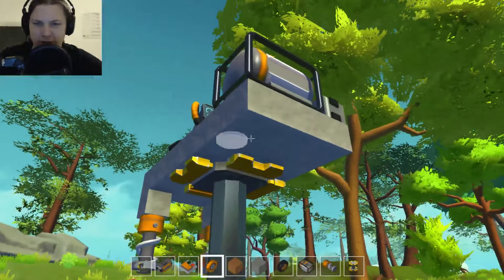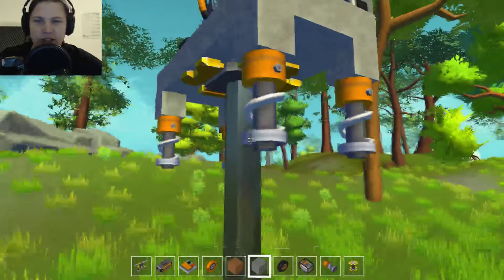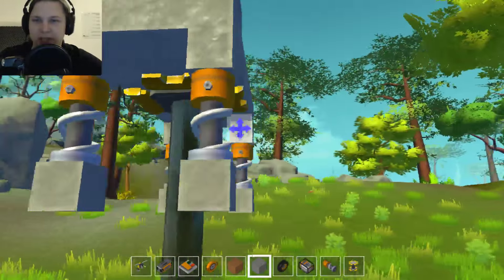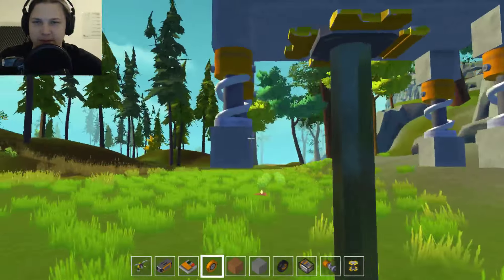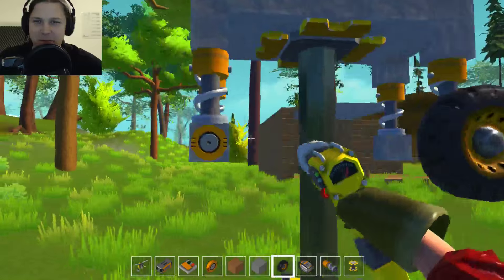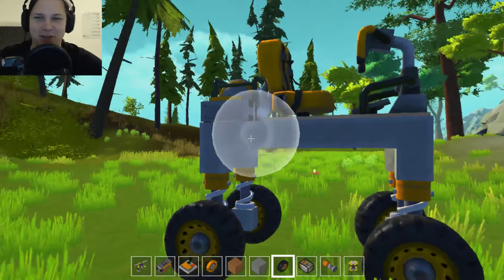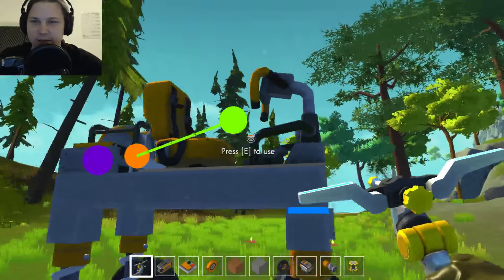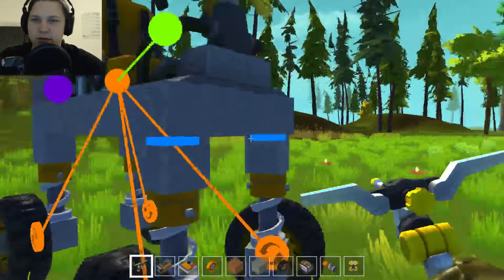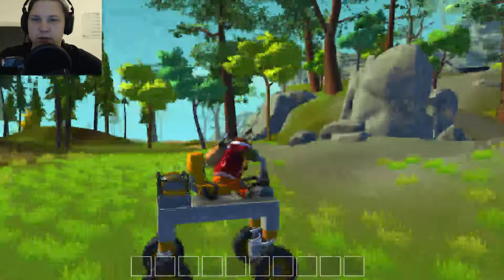Why should I look at the instruction manual? That's boring. I have a chat of people who know this game, and some of them might even be able to tell me how to play it. Let's remove this thing — it's a really tall car. Let's connect all the things again: steering to that one, then to the wheels, and then steering to these things here, and flip the ones on the sides here.